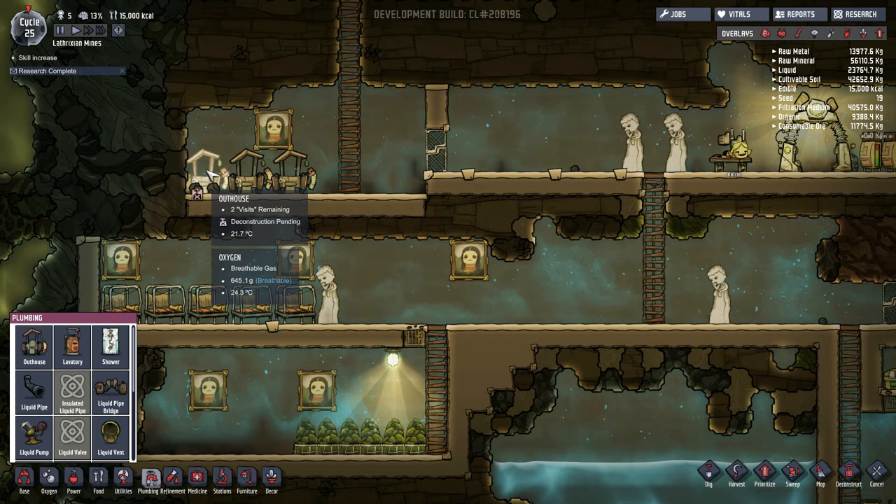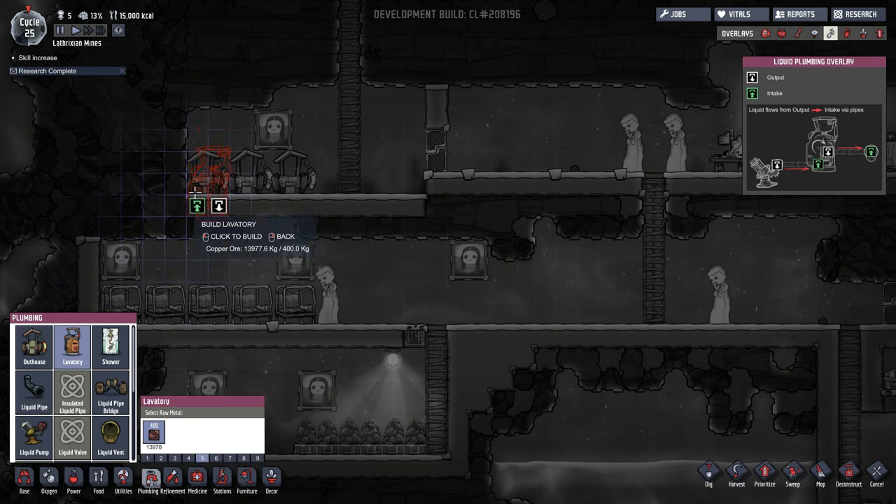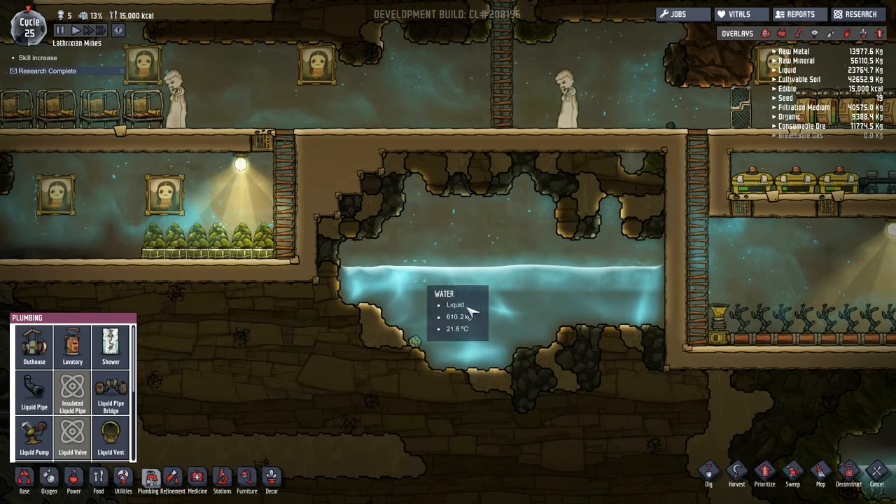So what I'm going to do is deconstruct one of these outhouses to build our first ever lavatory, and we're going to sort out how we're going to get the water from here.